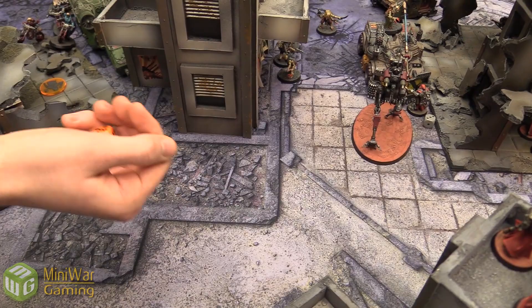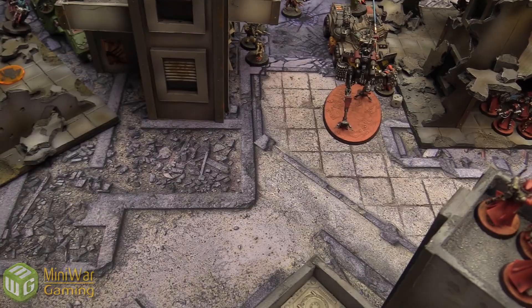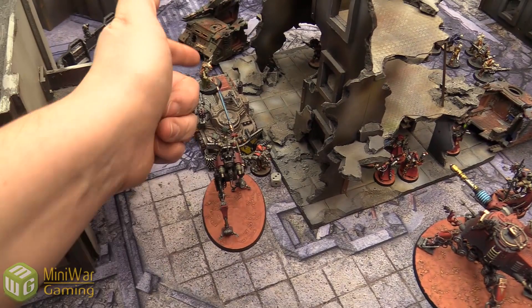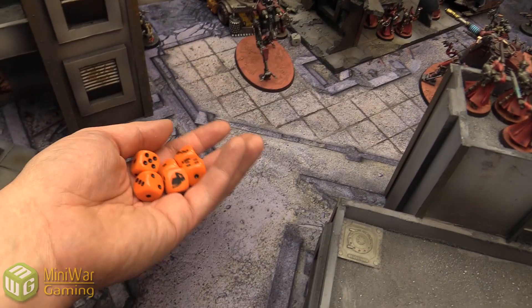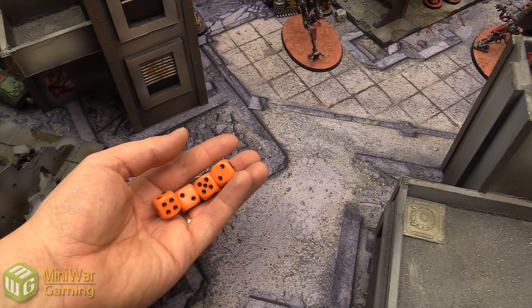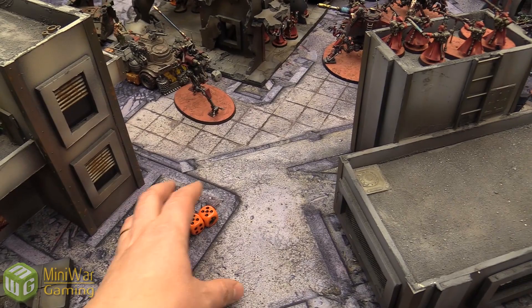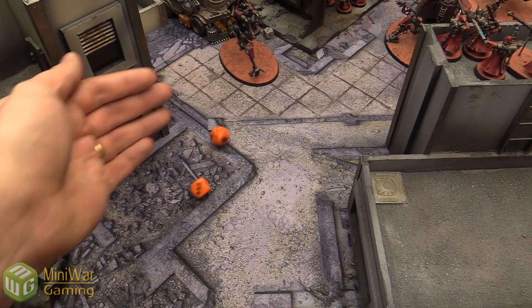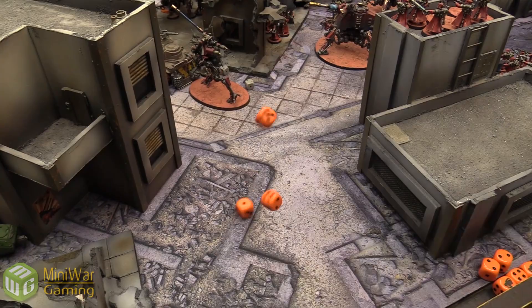The Rock Grinder attacks the Enginseer — six attacks hitting on fours, strength six versus toughness six wounding on threes. Two wounds go through at AP minus three; 2D3 damage totals four. The Enginseer survives. Constantine then pops the Conqueror Doctrine Imperative again for one command point — down to three — giving plus two to hit, so hitting on twos. With the Omniscient Mask rerolling hit rolls, the Infiltrators' taser goads fire on fours again generating three hits each. Many twos and threes rolled — four extra taser hits — dealing significant damage to the Rock Grinder.